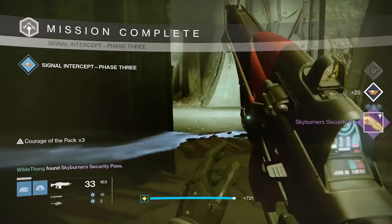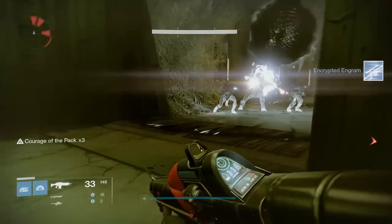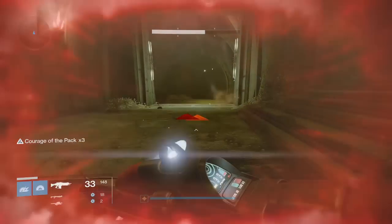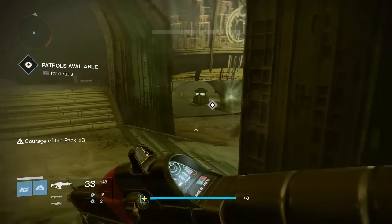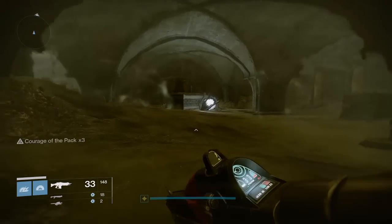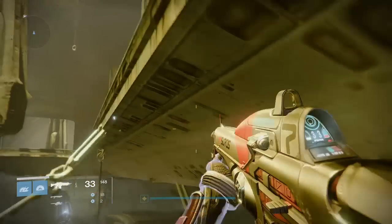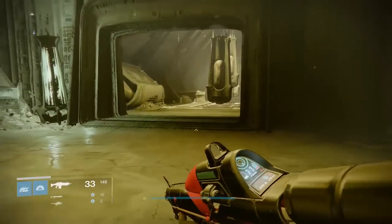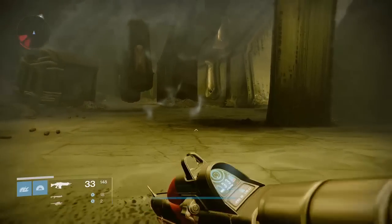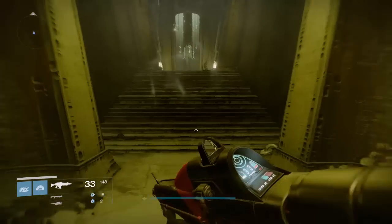Now we have a Skyburner Security Pass. Next thing you want to do is run the hell out of here, or at least try. So what we need to do now is run back to the very first place that we were at. I'll just follow this little arrow that says we've got patrol missions available and get back to where we were. This is a pretty long little side quest thing, but you do get some rewards - a little fragment thing as well out of the chest. I'm not sure if I'll get one again since I've already got it, but we'll see.